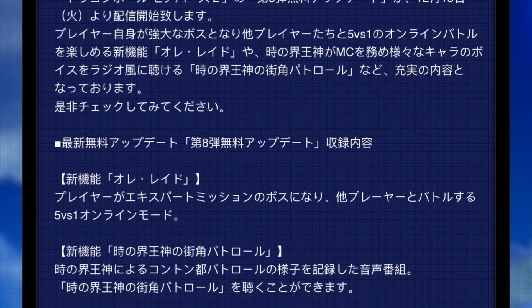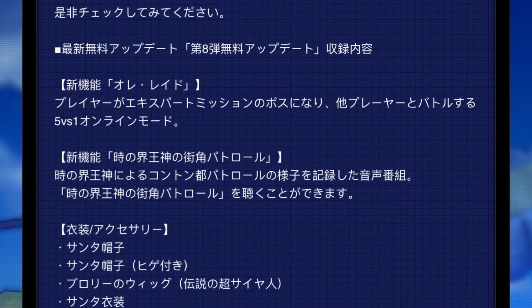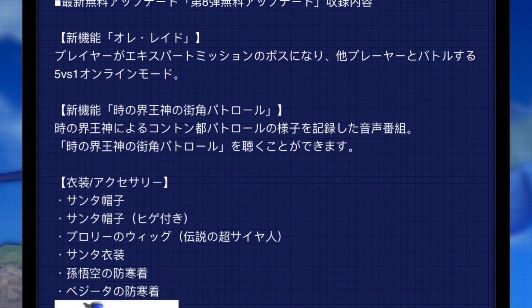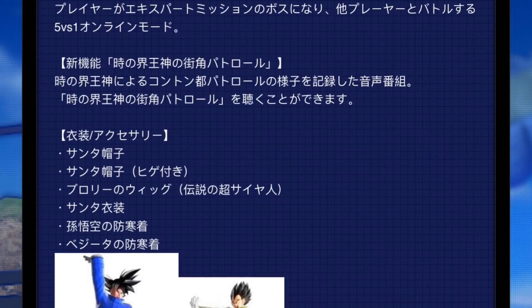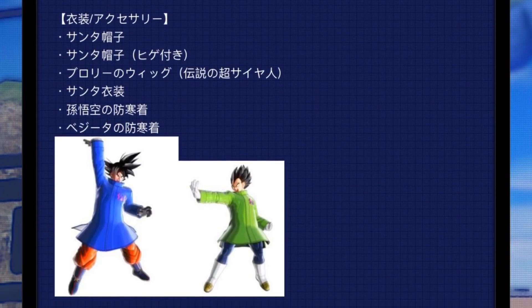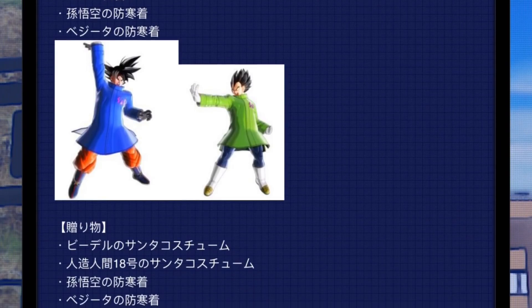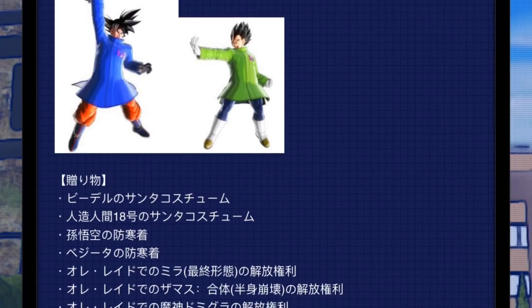Alright guys, classics back with a quick guide video. This guide is for everyone that's been blowing up my comment section asking for videos on how to get the corrupted outfit, the corrupted Zamasu, Final Form Mirror, Demigra, the Goku and Vegeta clothes — they gave me a whole list of everything that's supposed to be out but isn't out yet.